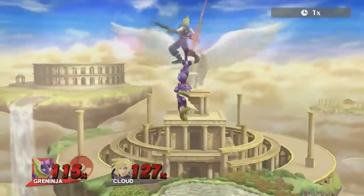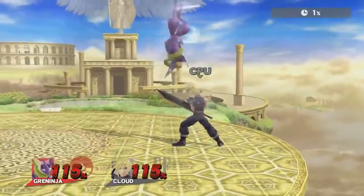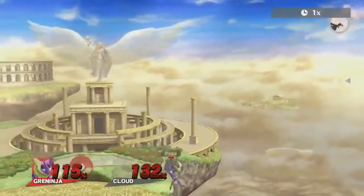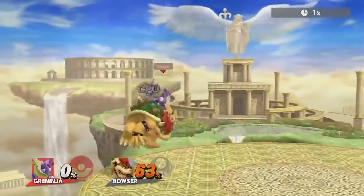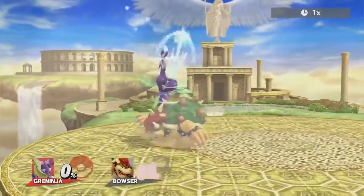At higher percents, landing up air can also combo into itself or forward air as a kill confirm. The most optimal use for this would probably be to extend Greninja's jab lock combos, as shown here.